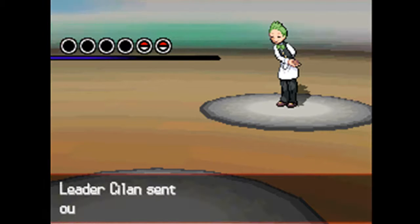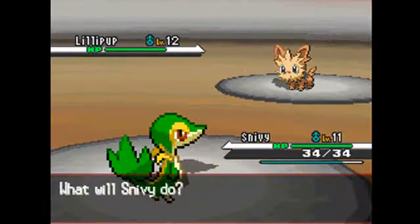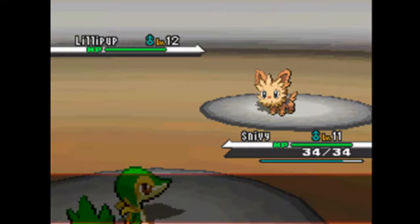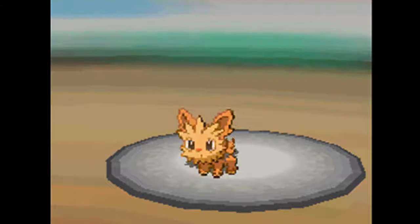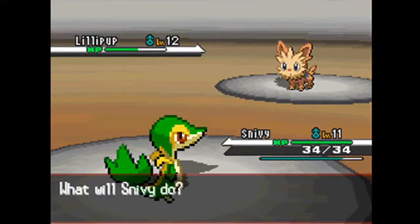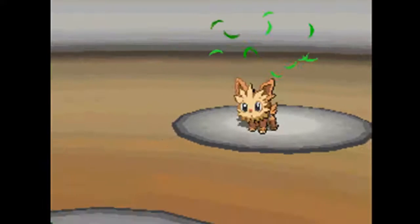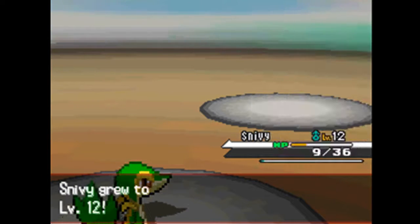Cilan has two Pokemon in his squad. First up is Lillipup at level 12 — high level. Snivy comes out. Now this thing has high defenses so you may need to use Leer. Leer's very handy. However, it comes with Workup, which basically boosts attack and special attack — a very nasty move. He goes for another Workup boosting attack to plus two and special attack to plus two as well. I use Leer to reduce defense to minus two. Take him out now before I lose embarrassing HP. Snivy falls — 240 experience. Bloody hell.